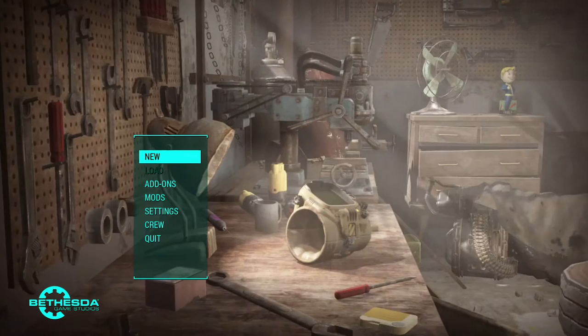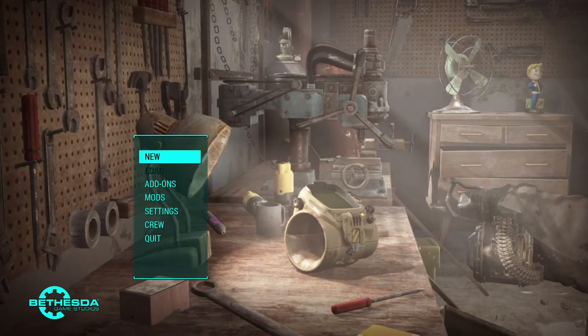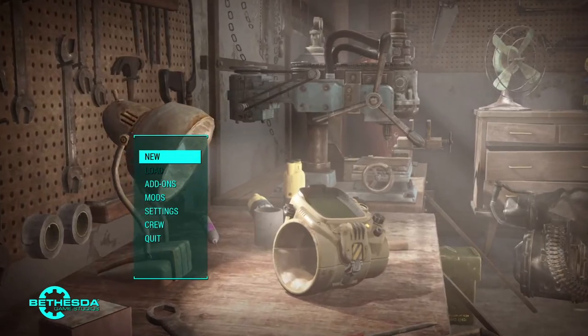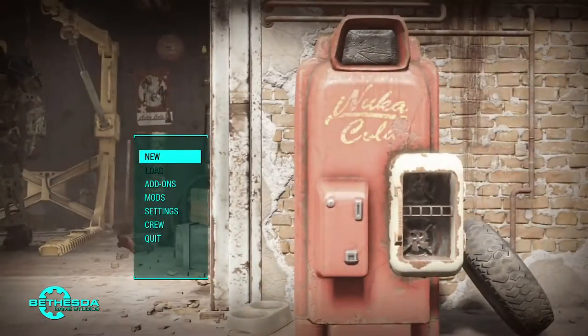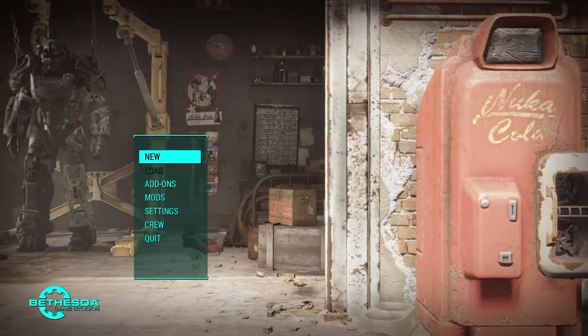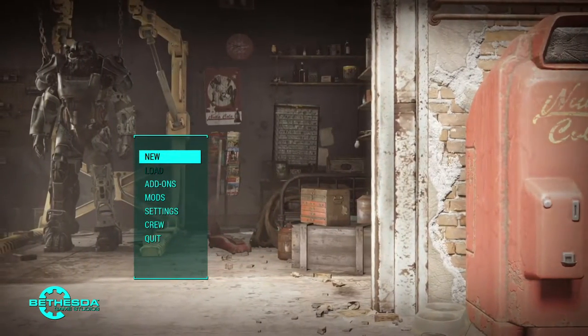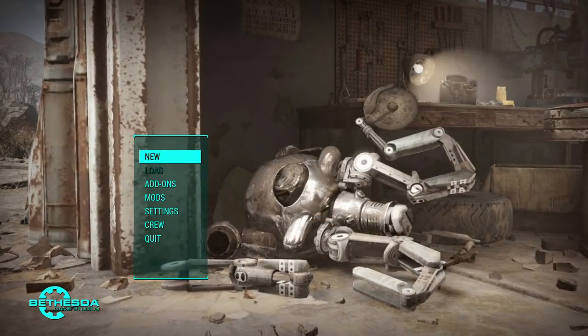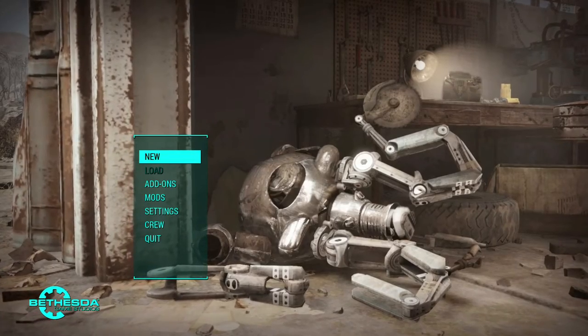Many NPCs scale better with your level and should be more challenging throughout your entire playthrough. As I understand it, once you got towards the end during survival mode at high level, it was no longer as challenging because it would spawn a same-level raider as you, but then his items would suck. So the author tweaked that scaling to work a little better.